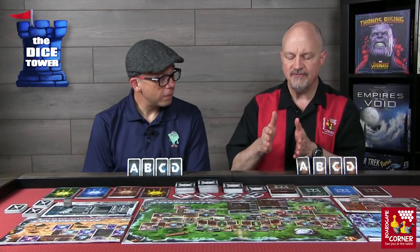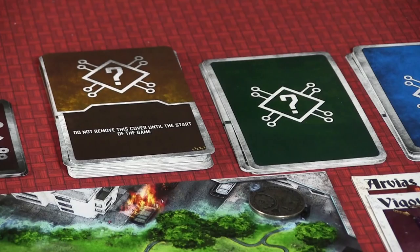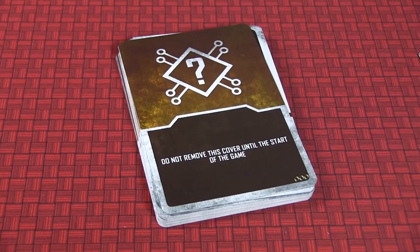Lastly, you have the event cards. There are story cards and your main story deck — and it's very key that this deck stays in order. You do not shuffle it, and you don't want to look at any of the cards in advance. In fact, there's a cover that says 'do not remove this cover until the start of the game.'